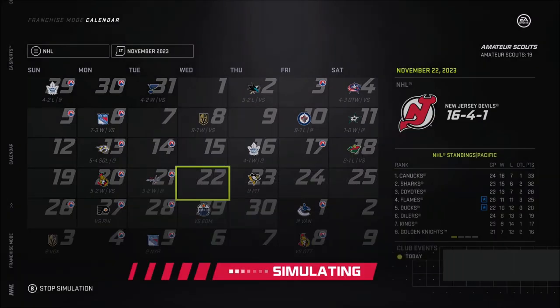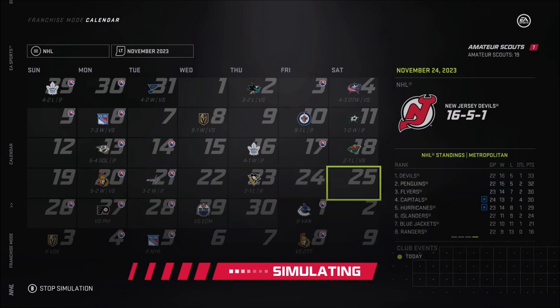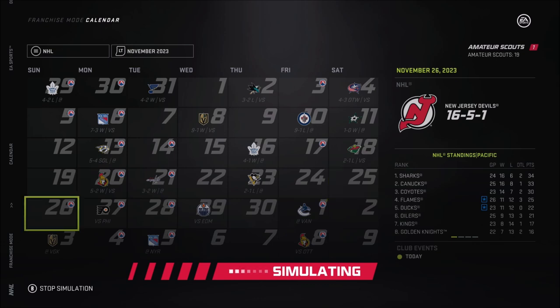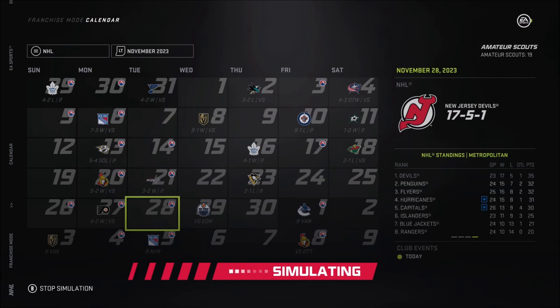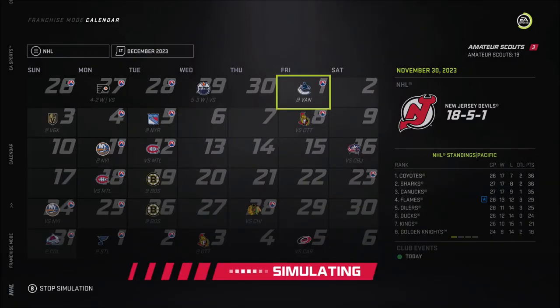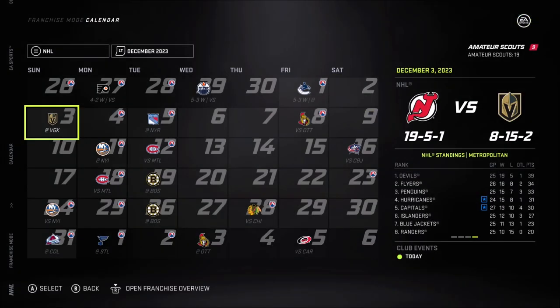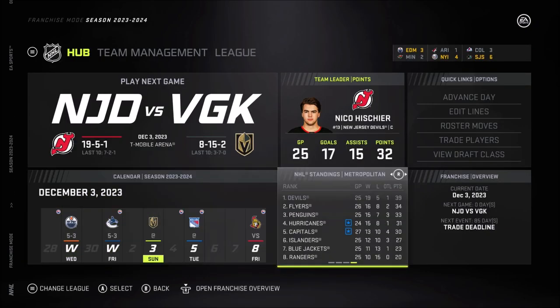We want to get some winning streaks going, because last video we had win-lose-win-lose all the time. Only one loss against the Pittsburgh Penguins so far, and we got a win against the Philadelphia Flyers and another win against the Edmonton Oilers. We're winning games right now, that's what I like to see. I've got an alert - all my scouts are ready to be equipped. We are sitting as the top team!